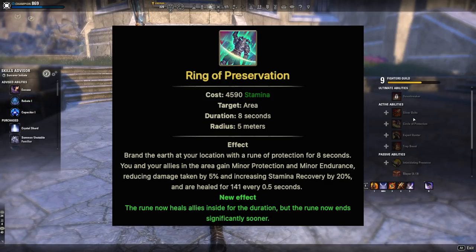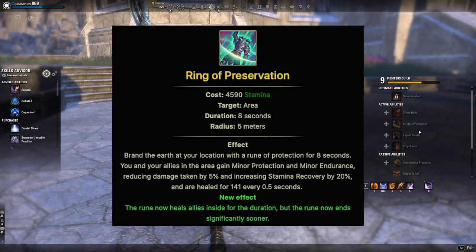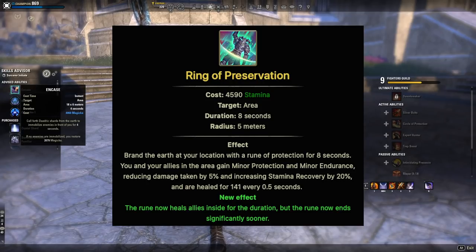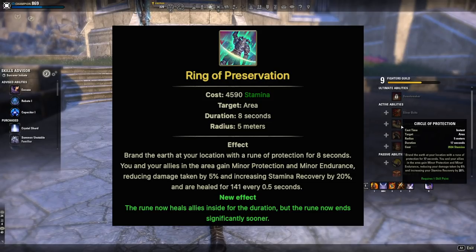The next one is Circle of Protection, which morphs to Ring of Preservation. This is used a lot on stamina DPS characters. It gives you and your allies minor protection and minor endurance, reducing damage taken by 8% and increasing stamina recovery by 10%. Ring of Preservation also heals allies inside for the duration. It's something stamina DPS players can put on their bar if they want to contribute healing — a really nice skill to have.